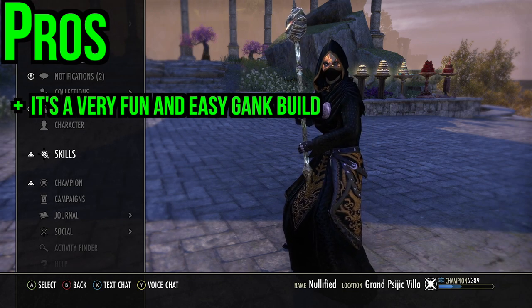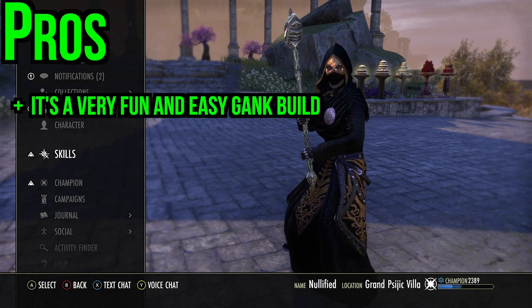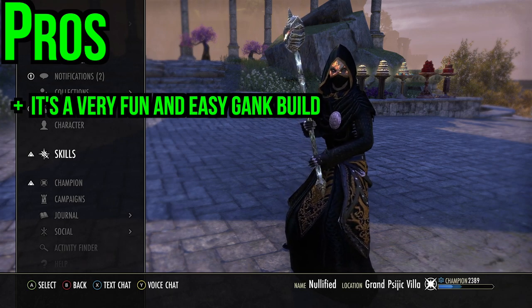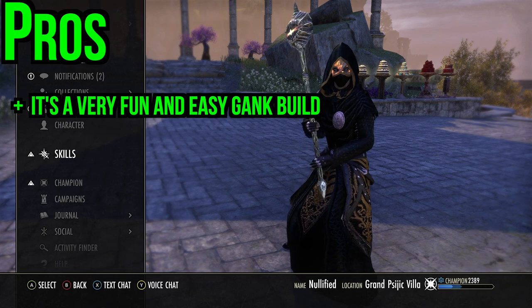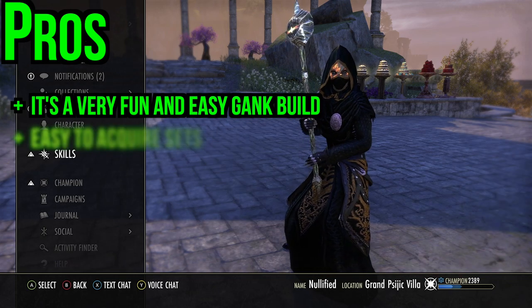Now for the pros — this build is one of the most fun gank builds I've ever done. All you do is dizzy swing and bonk someone into oblivion right after, and if they're lucky enough to survive, they're not going to survive that 20k execute. Pretty easy, not very hard to do. Another pro is that this setup is pretty easy to acquire — Sword Singer is really easy to get, Rallying Cry can be purchased from guild traders, and Balorgs you can farm from March of Sacrifice.